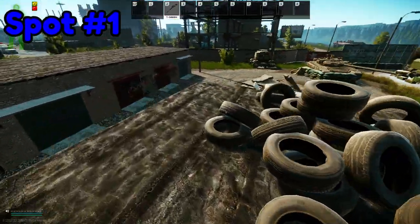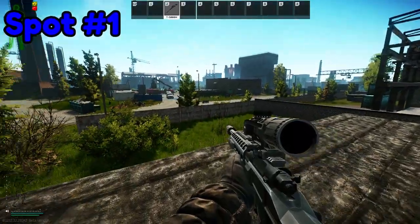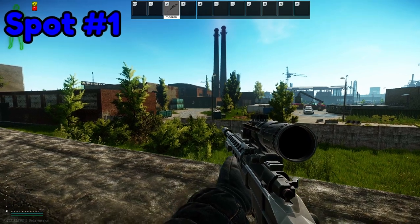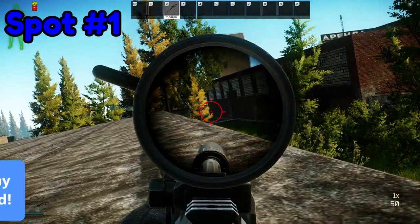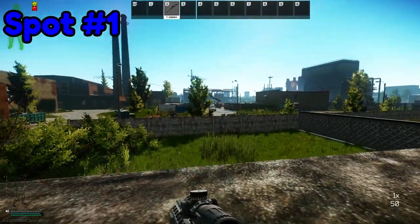Next, you can jump to the other storage unit. This is actually a glitch spot because the storage units in the alleyway disappear. In this position, the main points of interest are crack house and its choke points, and you have lines of sight into the sneaky sniping spot on fortress stairs.